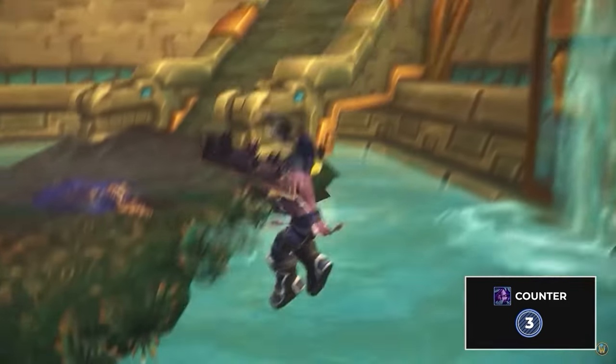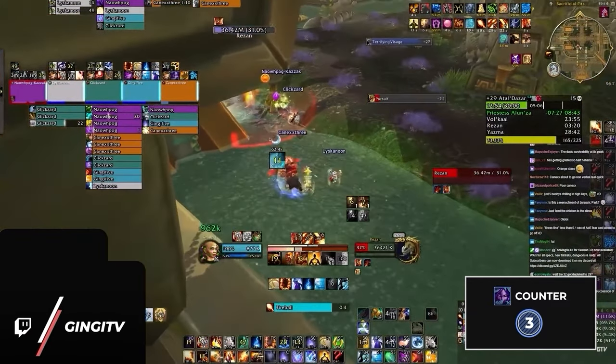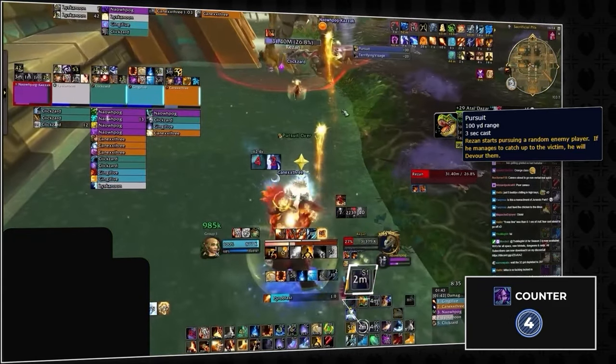Moving on to Atal'Dazar, we have a few more high-value melds. The first is on Rezan, and this one is very unique. Most of you probably know by now that pursuit can be cancelled by any target-dropping effect, which includes shadow meld, vanish, greater invisibility, and so on.